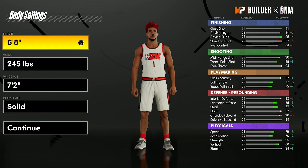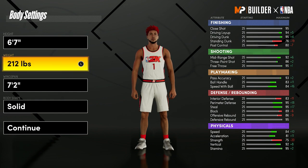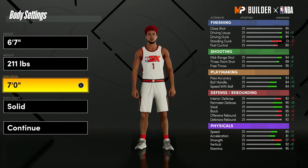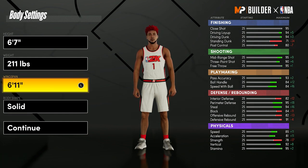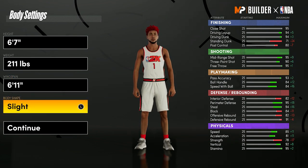For height, I'm going 6'7". We'll go minimum weight, but bump it one pound to 211 — that only increases strength without decreasing anything. For wingspan: if you have a 94 three-pointer, you unlock Hall of Fame Deadeye. I'm going 6'11" wingspan to unlock that 94 three-pointer at 99 overall, giving me a 94 three and 99 mid-range, unlocking HoF Deadeye. I still get high driving dunk, high defensive stats, and it doesn't really affect speed. I always go compact.